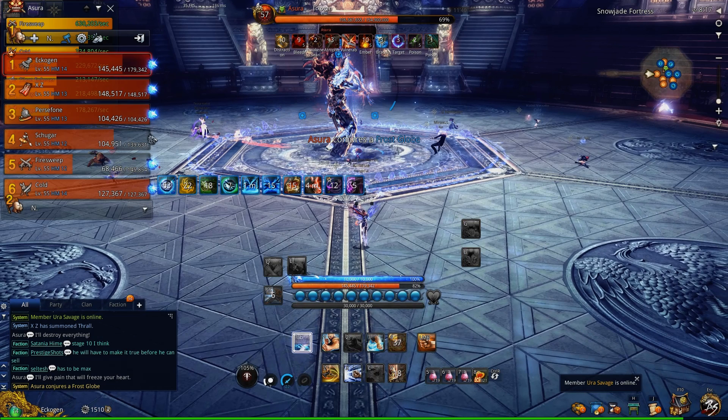He's going to summon orbs. For this orb phase, there has to be two people — a pair — in each line. The lines are at 1, 3, 5, 7, 9, and 11 o'clock. So two per line, because orbs are going to travel down each line towards the boss.